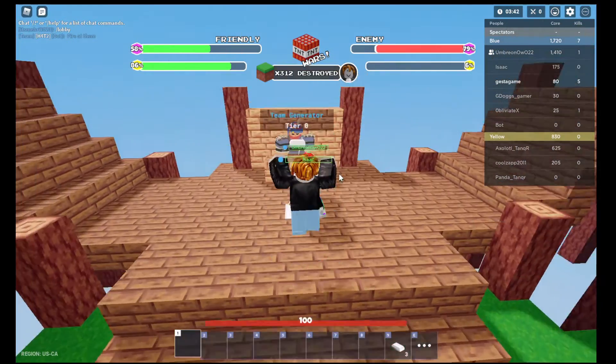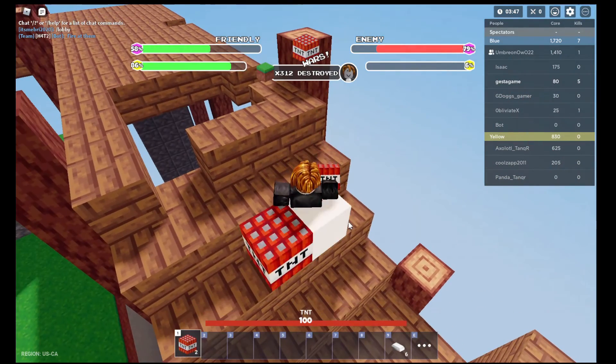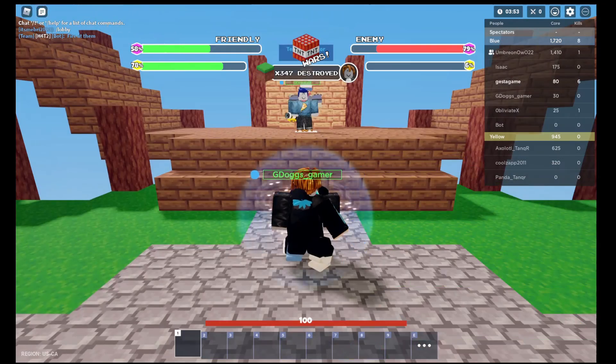Here's how to kill yourself inside of TNT Wars: buy TNT, place it, stand inside of the TNT, and let it explode you. You will then fall into the void, getting a kill. Bye!